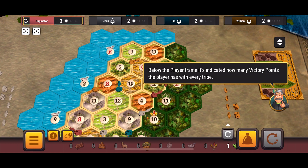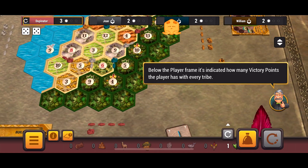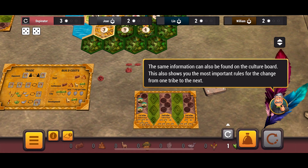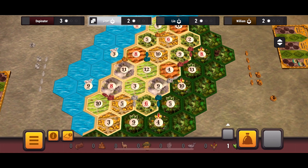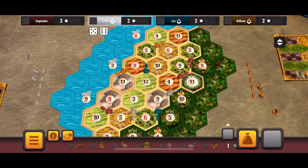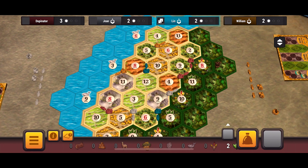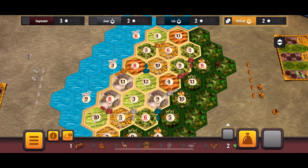The first two tribes need four settlements or two settlements and a city. Then your final tribe, you only need three settlements or one settlement and one city. It looks like me and all the other computers are still on the first tribe. I have three victory points — if I get another victory point, I will have completed my first tribe. I assume the rolls are going to go mostly in our favor for the sake of the tutorial. I have two coca, feathers, and fish — so two coca in my hand — and I just got one wood.